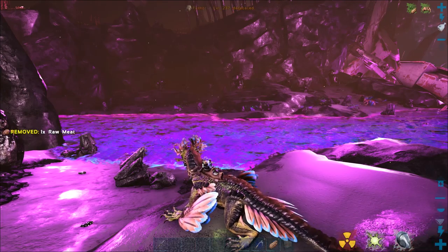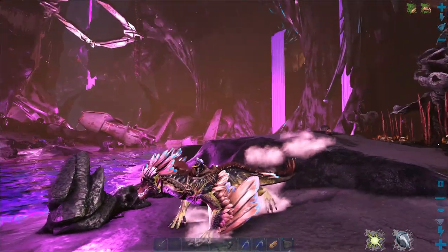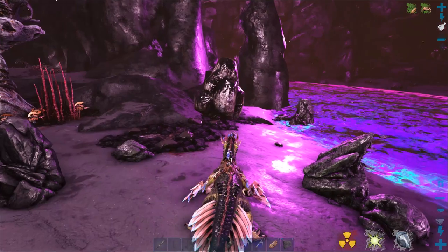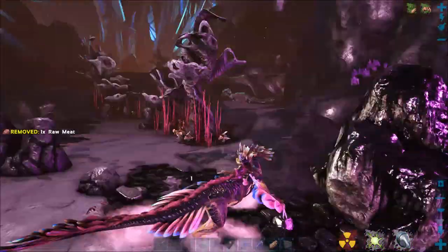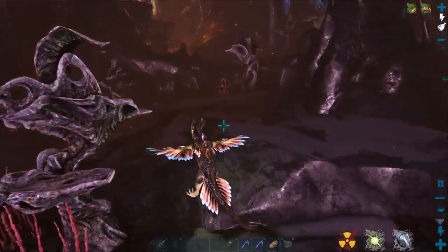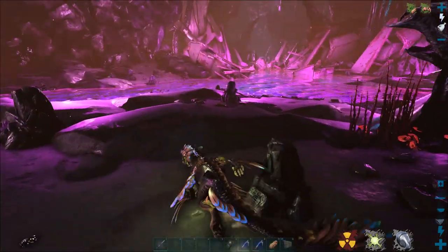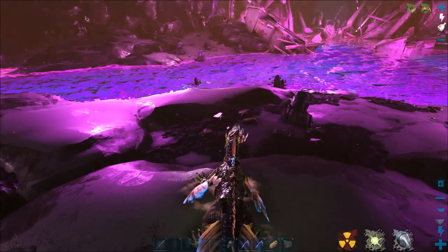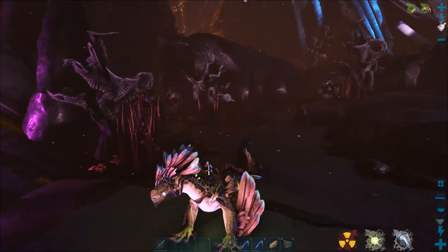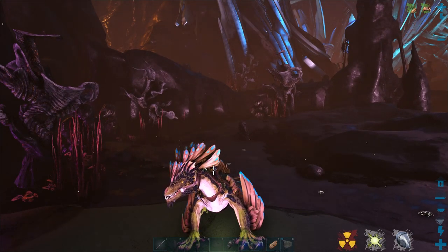The last place that's fairly safe if you have the right dinos is down where you find the drake eggs, in the purpley water area. As you look around here, there are absolutely loads of these rocks — tons of oil rocks around. There's another one over there, another one there, loads on that side of the shore. The reason I'd flag this one is you literally can't get here and get back up unless you have a dino that can jump or fly.